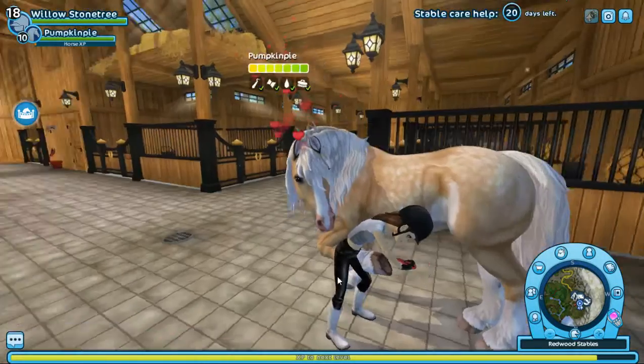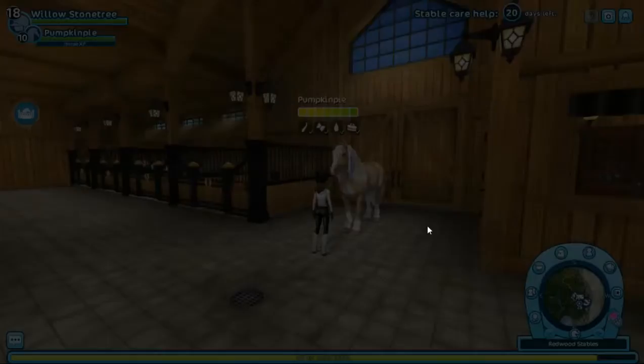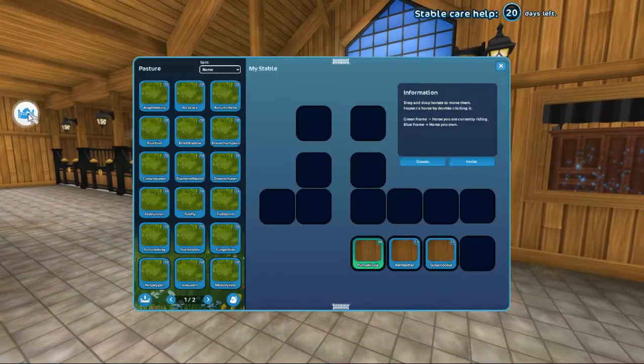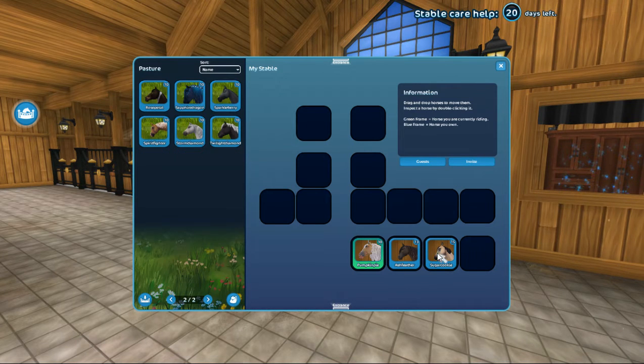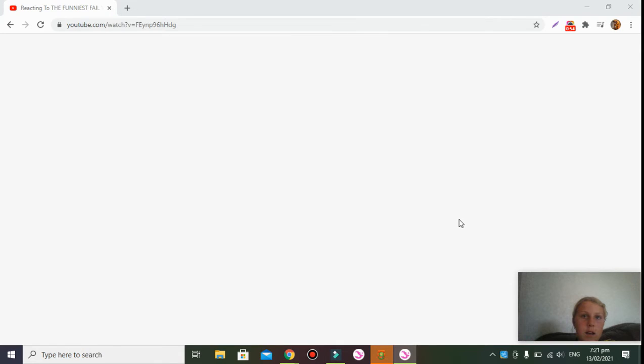Then you can pick out the hooves, you know, that sort of thing. I'm just going to give my horse a brush. I've already cared for it today because I have stable care, so yes, that's basically it. Also I've trained so many horses — all these horses are level 10, so happy about that! I can put this horse away and I'm going to be riding Ash. Anyway guys, I hope you enjoyed!